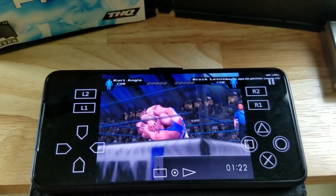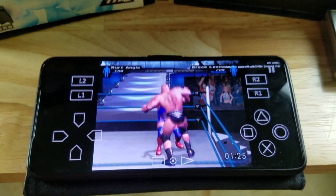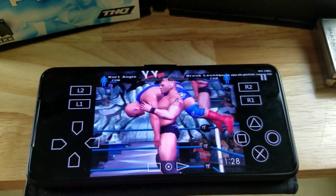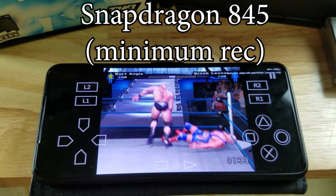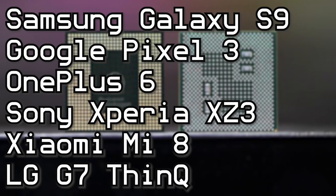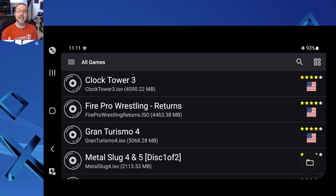This is running on a Samsung Galaxy S21. The minimum recommended requirements for running this emulator is a Snapdragon 845 — so a 2018 flagship phone or newer. Some phones that use the 845 include the Galaxy S9, the Pixel 3, and the OnePlus 6. This Galaxy S21 has a Snapdragon 888 under the hood. AetherSX2 is based on PC PCSX2, an all-time great PS2 PC emulator, so all of the hacks, compatibility patches, etc. are supported here.